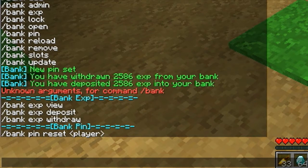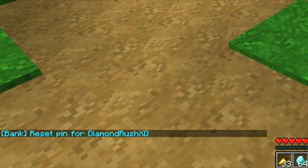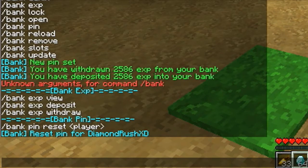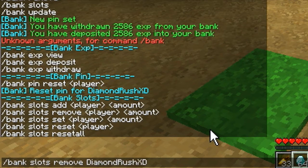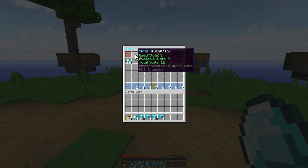With /bank pin you can restart a certain player's PIN. I'll restart mine just to show you. You can also add or remove slot amounts using /bank slots. I'll do /bank slots remove DiamondRushXD — that's basically the player name — and I'll remove four slots. Now the available slots are 9 and total slots are 12.